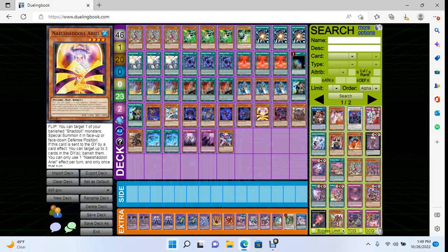Every card that you summon turn one will either give you massive follow-up in terms of recursion and crackback, or it's just a body that replaces itself when removed from the field. It can be really hard to deal with this deck. It can set up multiple negations with cards like Winda and Kaliga, which are literally just an auto-win, and on top of it all the deck is high-key cracked going second.